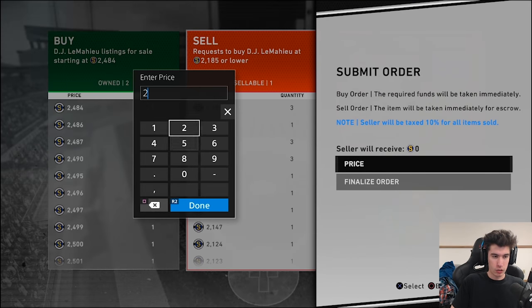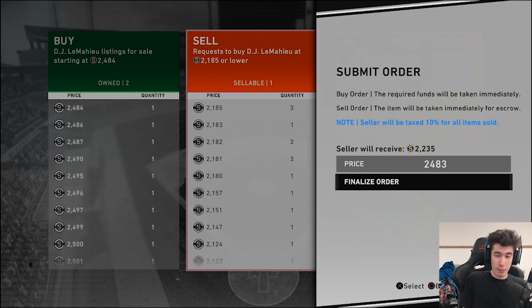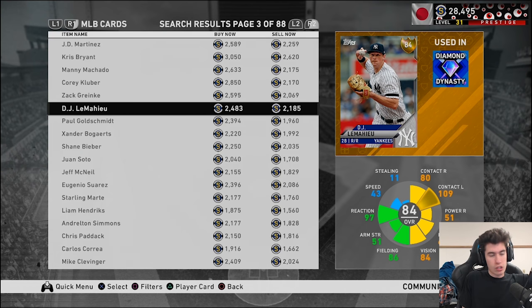DJ LeMahieu's buy order just went through — I'll put in a sell order at 2,483. It's only about a 50-stub profit, but it's still a profit. That's why you have to be patient; it takes time. This is one of the most consistent ways to make stubs — it always works. This is a great method for people who have finished all their player programs and moments and want another way to earn stubs.